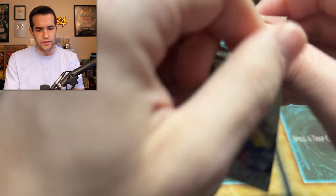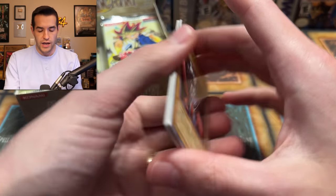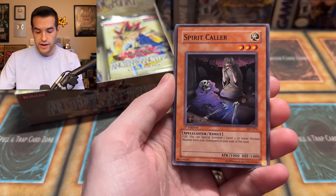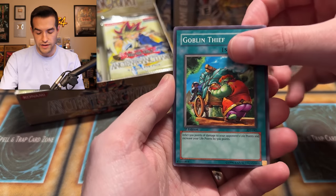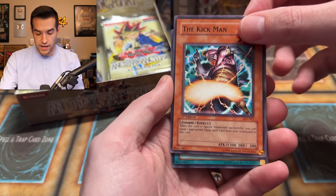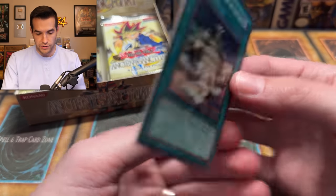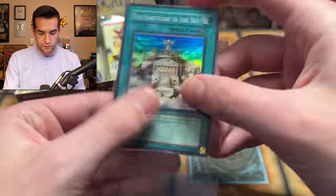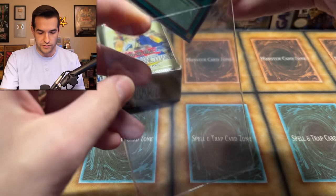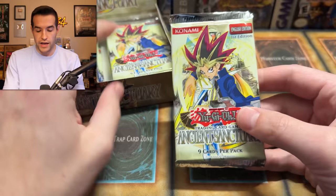First pack, first edition inside. I'm trying to think what the cool commons are. I don't think there are any big money commons, but some cool ones like the sarcophaguses are short printed. Zerato is the cover card. We have Pharaonic Protector, desert sunlight, spirit collar, Blessings of the Nile, Goblin Thief, 2000 Needles, Order to Smash. The Sanctuary in the Sky — that's a pretty nice one. Centering and back look pretty good. We're going to put these in card savers for him in case he wants to submit them for grading.